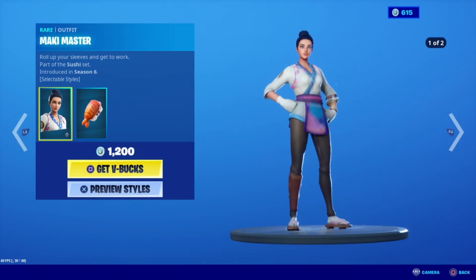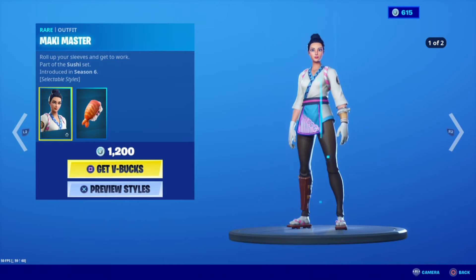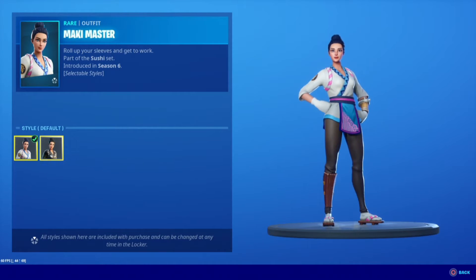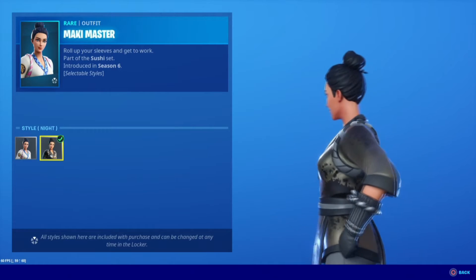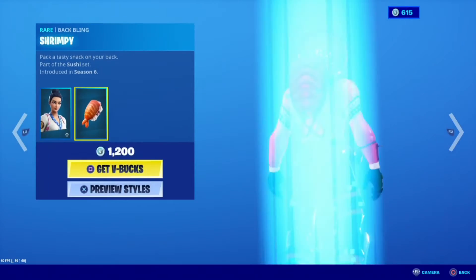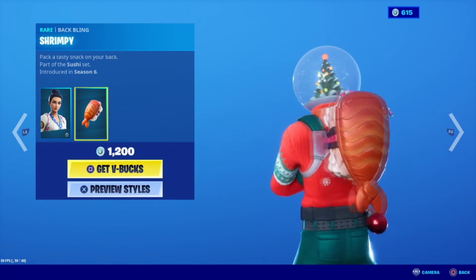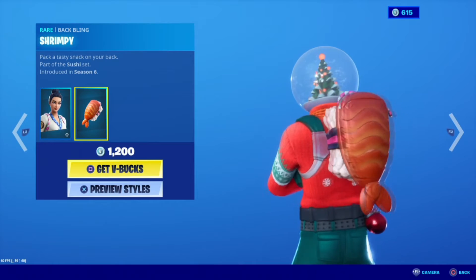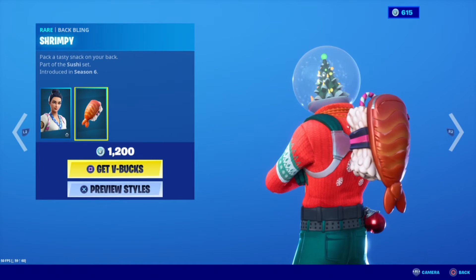Alright, after this we got the maki master with two different styles — you got the black and the white. That black is actually pretty freaking sick. I really like that black, and then her back bling, guys, check that out. That back bling is so sick, I would get it just for the back bling.